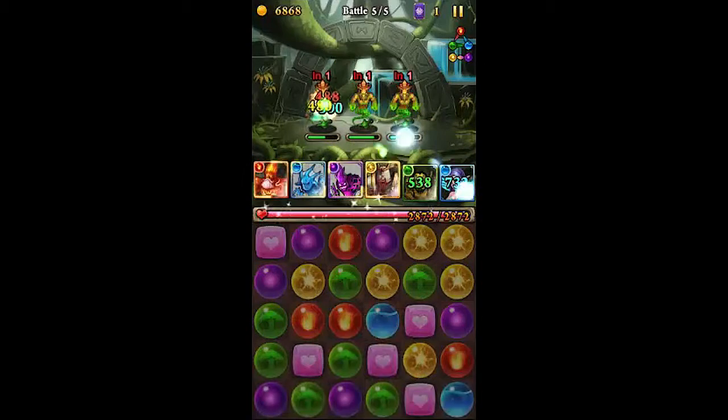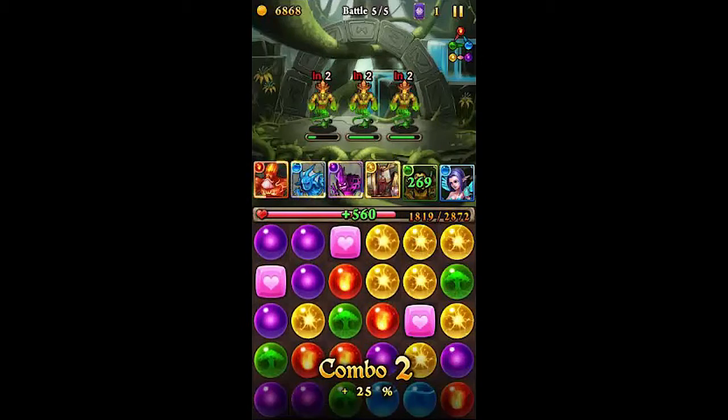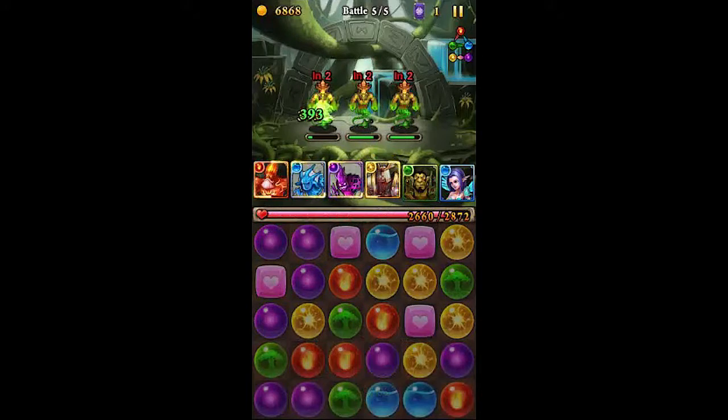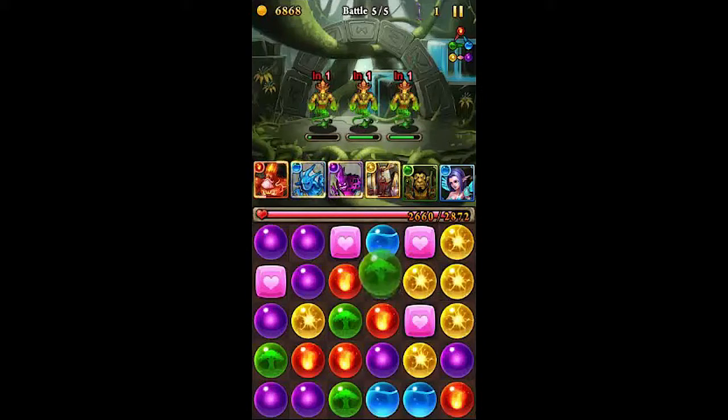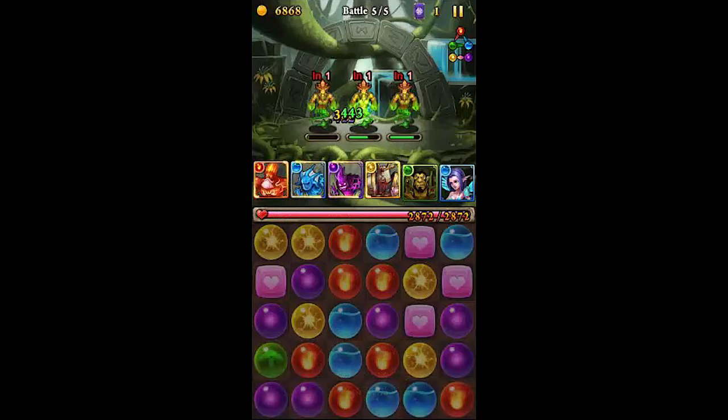That five of fire would have worked, but the other two were on the other side. It makes it harder when you can only move one gem at a time, at least in my opinion. I could do this I suppose. There we go, now we got a five of water.